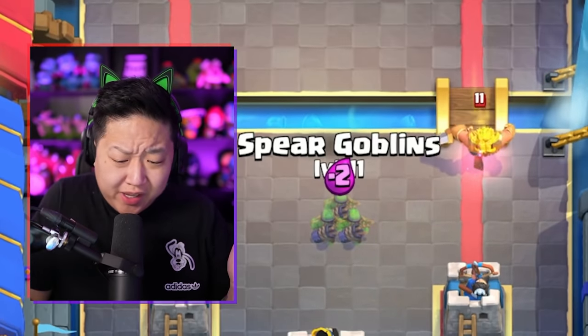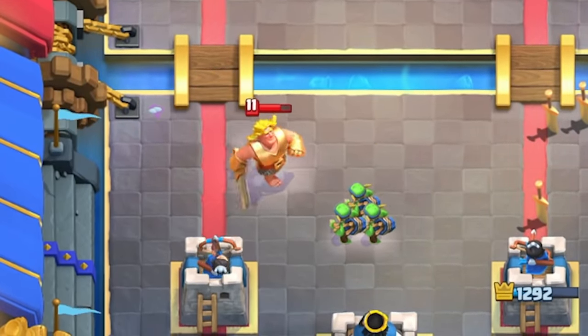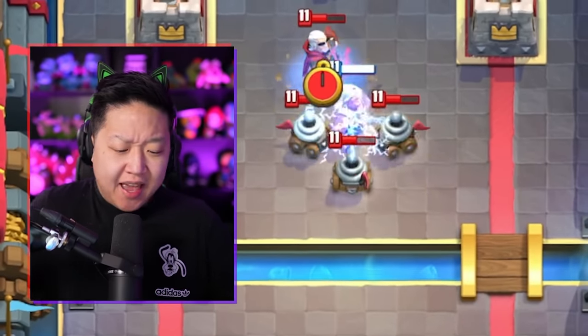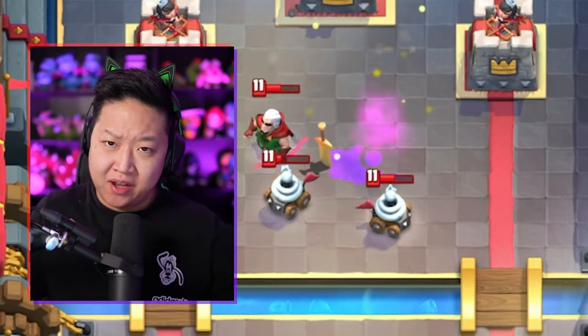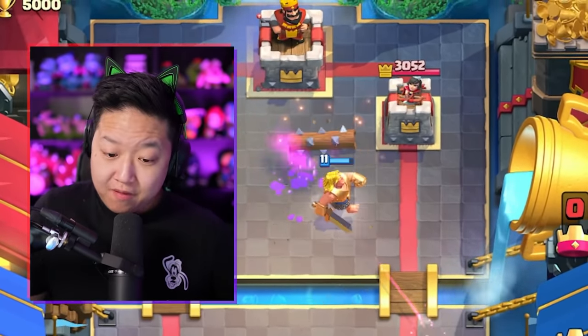Normally Spear Goblins are not going to stand a chance at taking out the Golden Knight's charge. In this case, you want to use the Ice Spirit to waste his charge and then kite with the Spear Goblins — that's going to take him out. One interesting thing is that his dash isn't going to kill Zappies or Magic Archer; he's still going to need two hits to kill them. With Zappies, it will make it so that he only needs to one-shot them.